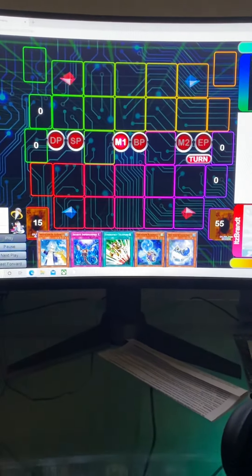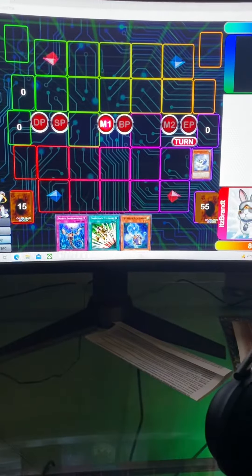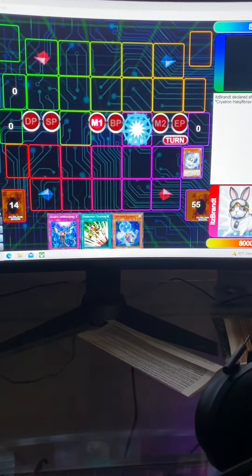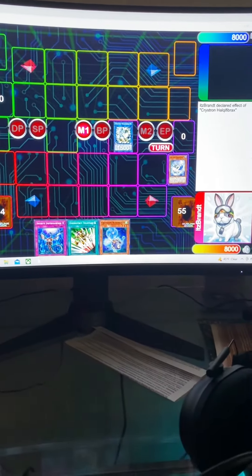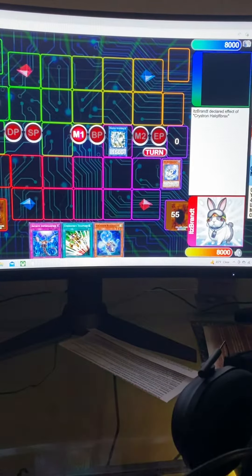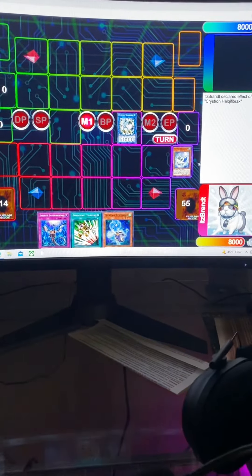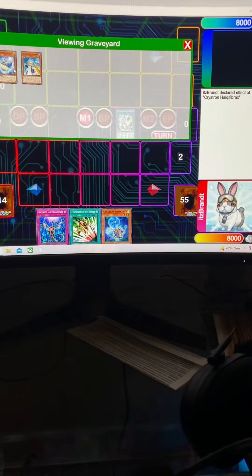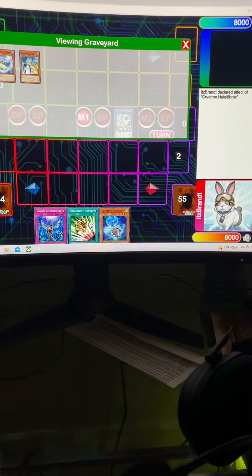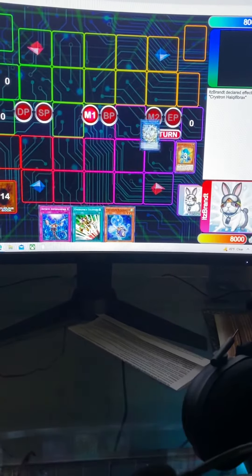Kind of hard to see, but here's the first video. I drew two bricks — I'm gonna pause it for a second — so I drew two bricks in the Creation Resonator and the Hexa Spirit. And then even with that, you normal summon the Hexa Spirit, special summon this because it's an Ice Barrier monster, and then go from there.